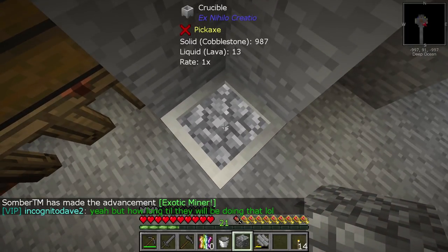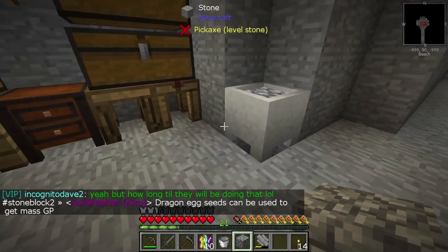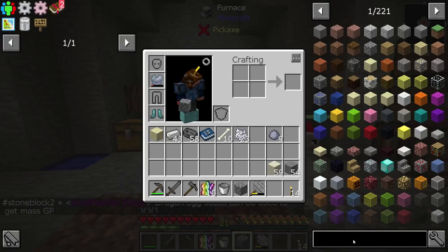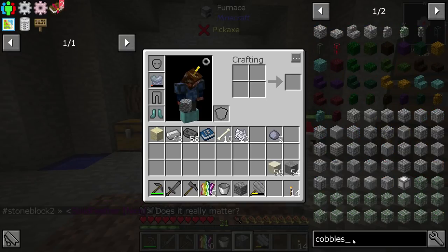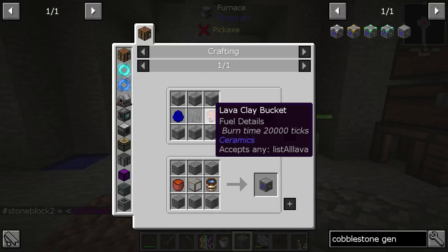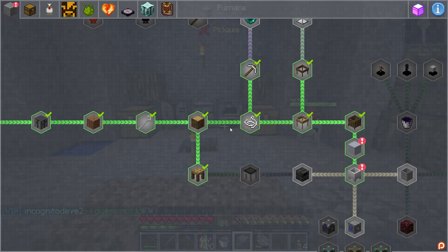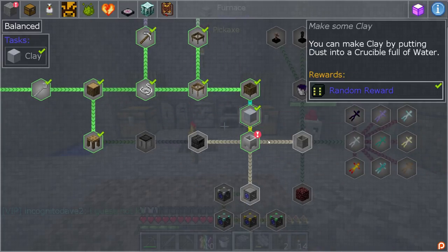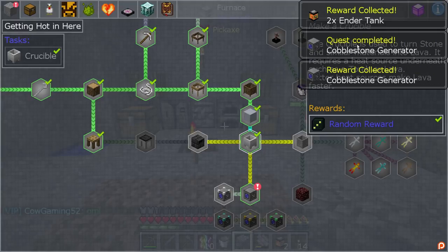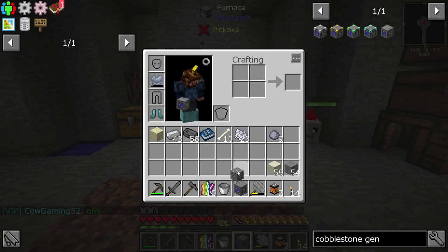All you need in the crucible is four cobblestone and that will produce one bucket of lava, though it produces it pretty slowly. What we're trying to get ultimately is a cobblestone generator, which requires a bucket of water and a bucket of lava, plus glass and some cobblestone around it. Let's go ahead and claim our quest rewards - we actually got a cobblestone generator as a reward!